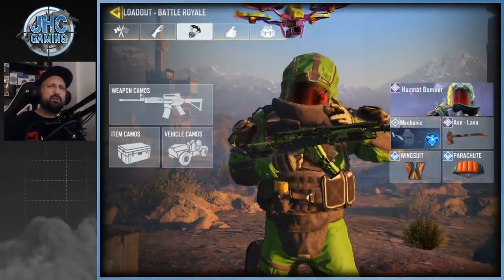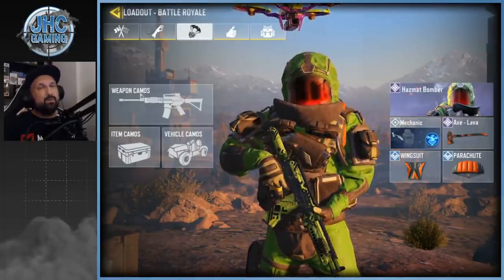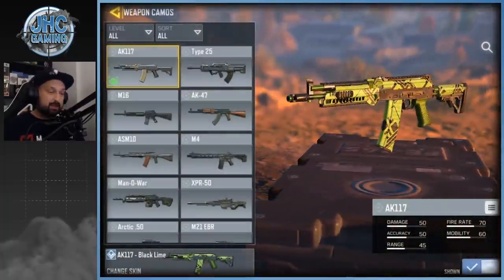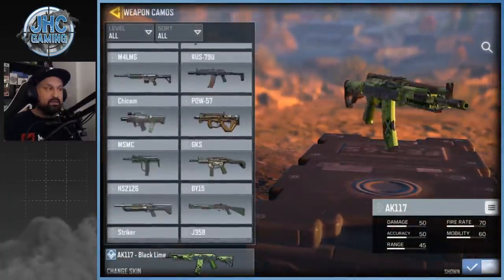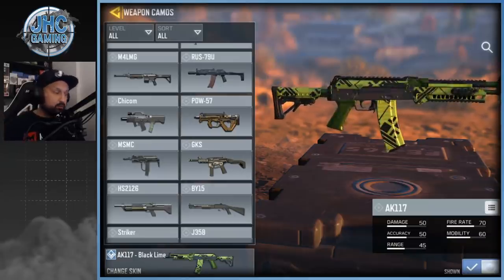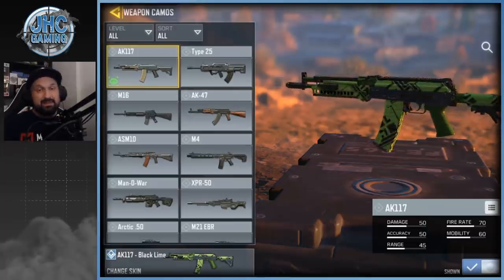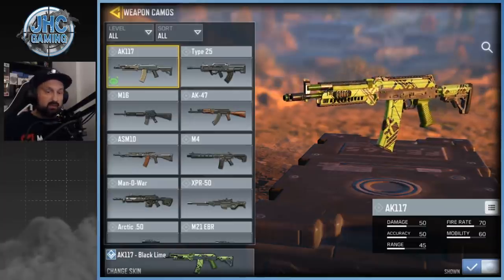Hey guys, Johnny here back with a brand new Call of Duty Mobile video. Today we rank all the guns in Battle Royale. We got 27 guns right now in Battle Royale. I'm not gonna go with the exotic weapons from the airdrops but we're gonna talk about it a little bit — it's pretty random and I don't even use them that much, so we're still gonna talk about it a little bit.